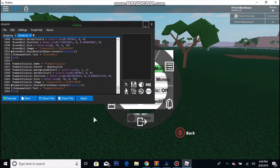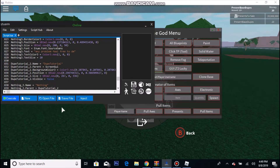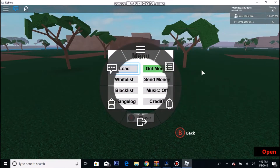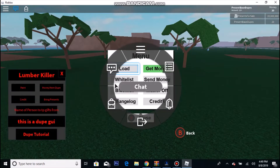Alright, let's get straight to it. All you want to do is put it in your executor and execute the script. Click open.